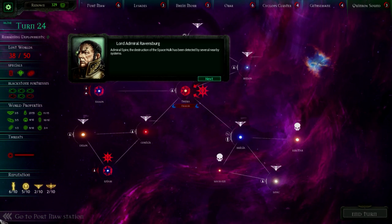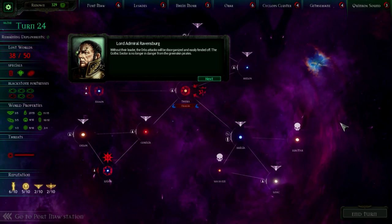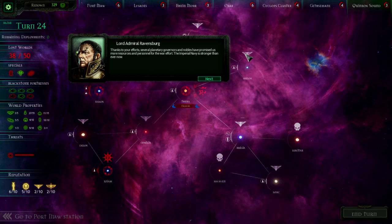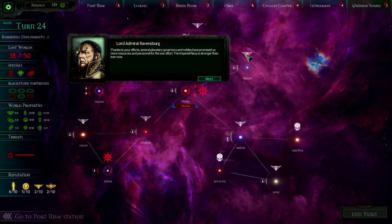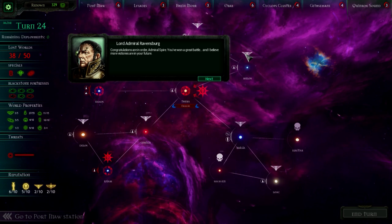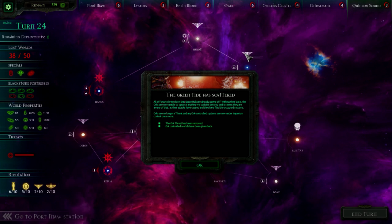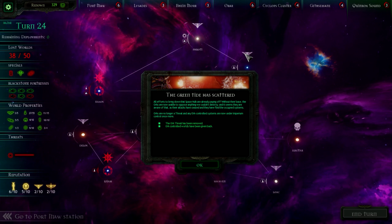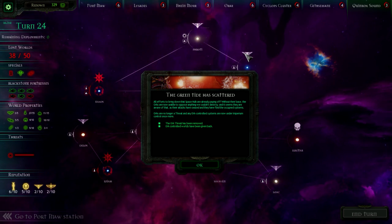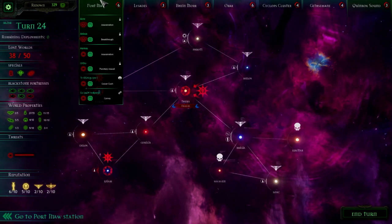Admiral Spire, the destruction of the space horde has been detected by several nearby systems. Without their leader, the Orc's attacks will be disorganized and easily fended off. The Gothic sector is no longer in danger from the green-skinned pirates. Thanks to your efforts, several planetary governors and nobles have promised us more resources and personnel for the war. The imperial navy is stronger than ever now. Congratulations, Admiral Spire — you've won a great battle, and I believe more victories are in your future. All efforts to bring down that space hulk paid off. Without their base, the Orcs are now unable to oppose us. Their attacks have ceased and they have fled the occupied systems. Orc-controlled worlds are now under Imperium control once more.